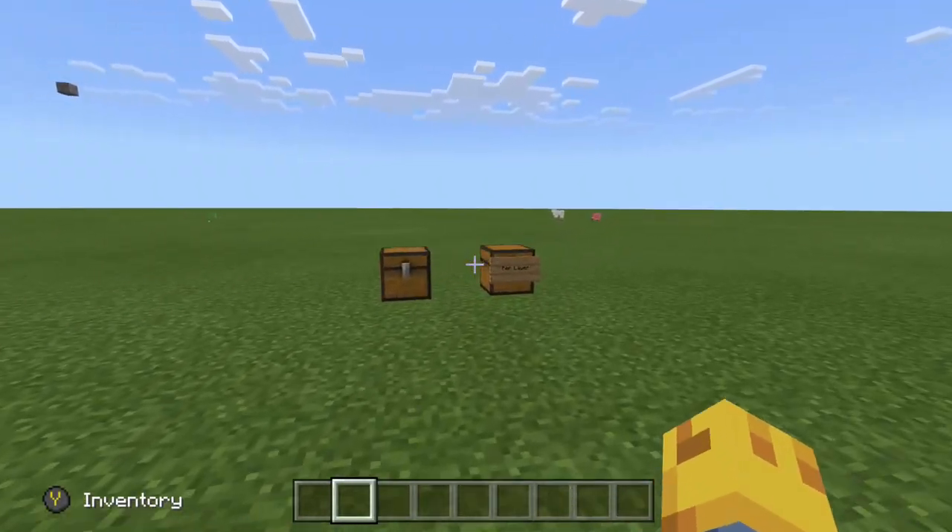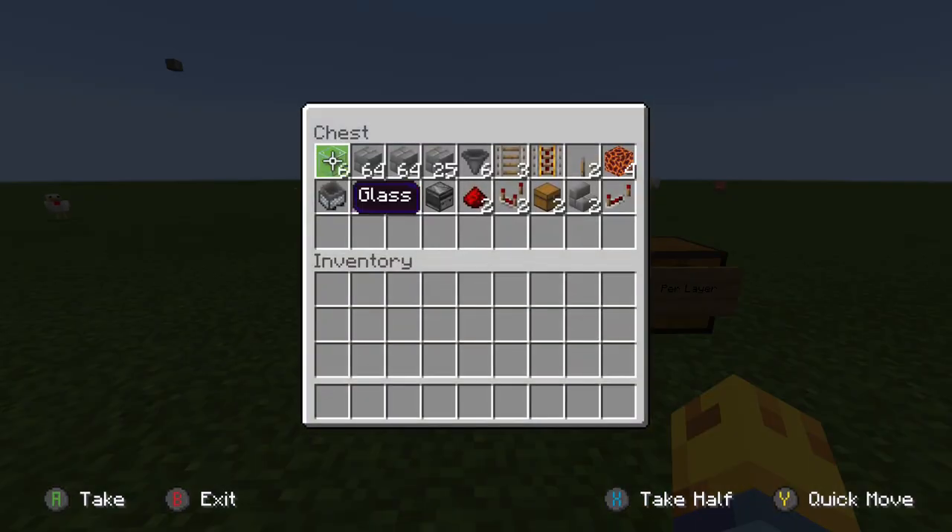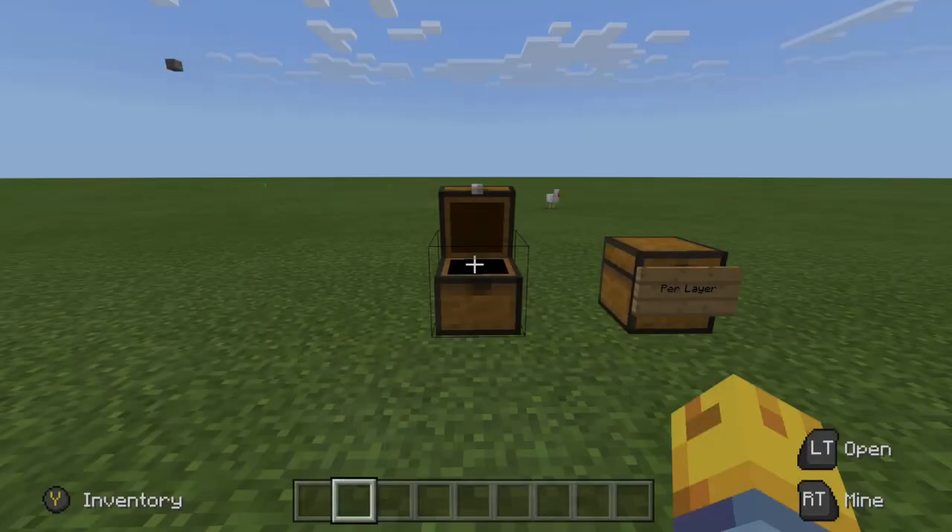Now we'll go ahead and show what we're going to need to build this. You will need: six glass blocks, two stacks of whatever blocks of your choice plus 25, six hoppers, three regular rails, one powered rail, one lever, four magma blocks, one hopper minecart, two sticky pistons, one redstone block, one observer, two redstone, two redstone comparators, two chests, two stair blocks, and one redstone repeater. That is all the materials for the base — which is the tube, the collection system, and the first platform at the bottom.